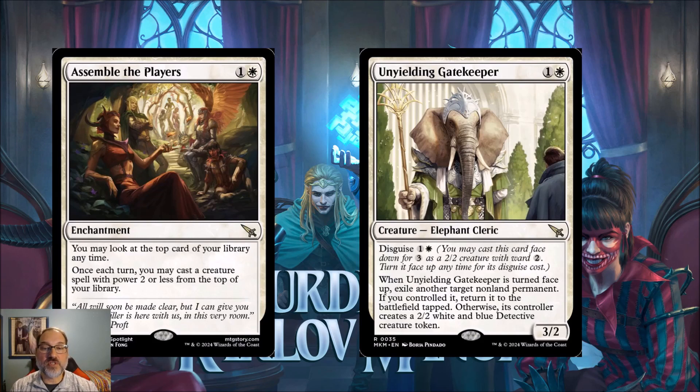This is an interesting card that we're going to see people try in standard. The question is where it fits — mono white humans and soldiers are the main white builds and this doesn't necessarily fit either, so maybe a different kind of deck will form around this card.